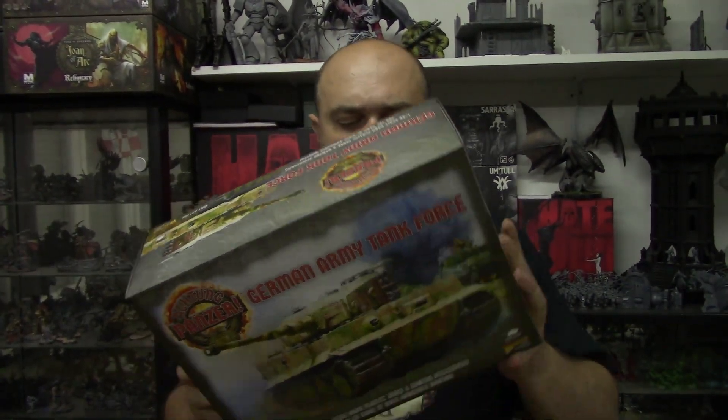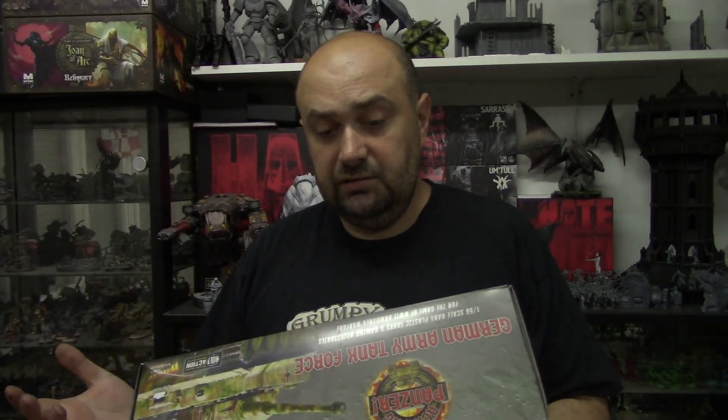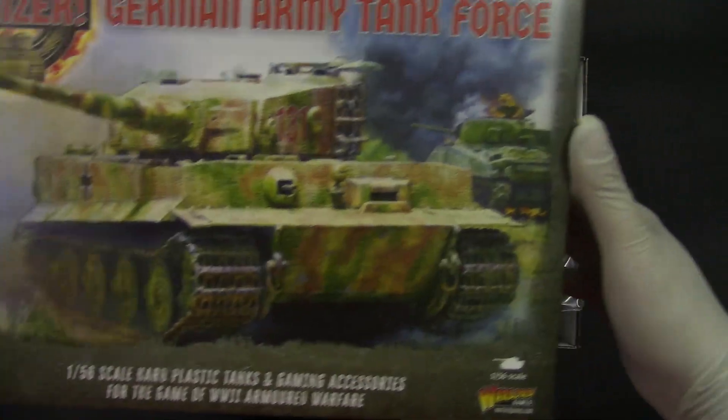Welcome to GrumpyGuyGaming and today we're going to unbox Actum Panzer German tank force. You get five German tanks when we open the box, so let's go to the table and check it out. We are back, let's see what we get inside the box.